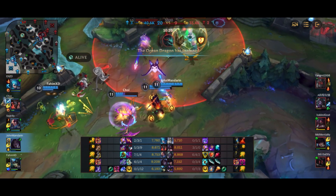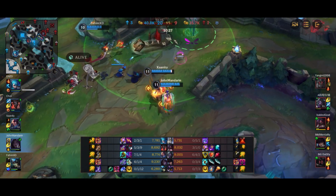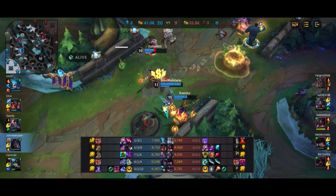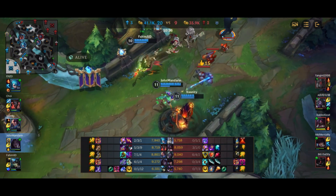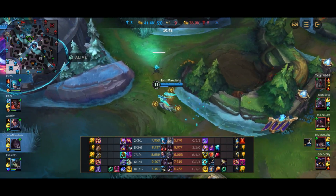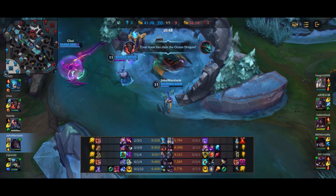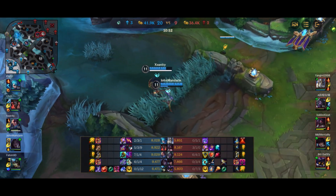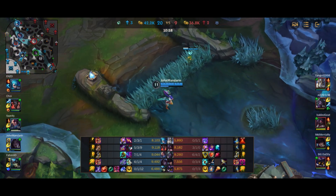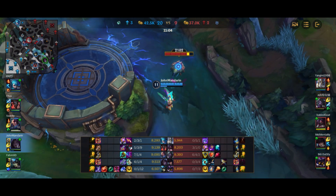Mundo pops Gargoyle Stoneplate and his alt, tanking a lot of damage with his tanky build. I focus the tower a bit with a full-stacked Lethal Tempo, then rotate over to the dragon. Akali thinks about stealing the dragon again but this time can't even get into the pit to attempt it, which is great. I head over to bot because a wave is accumulating and will push into our side — I grab a Scuttle Crab on the way. With the entire enemy team on vision in the top side, no one is coming to stop us, so we just push in the entire wave and collect all the CS and gold.